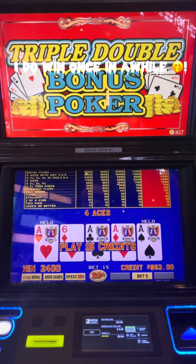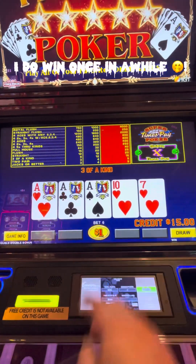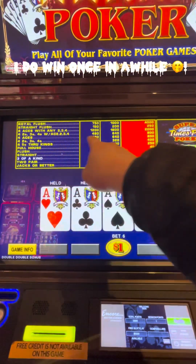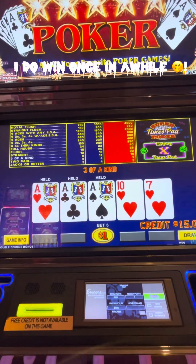Got some money back. I was dealt three aces — one, two, three — I better hold it before I forget. Four aces is eight hundred dollars; four aces with a low kicker is two thousand dollars. Come on, let's go.